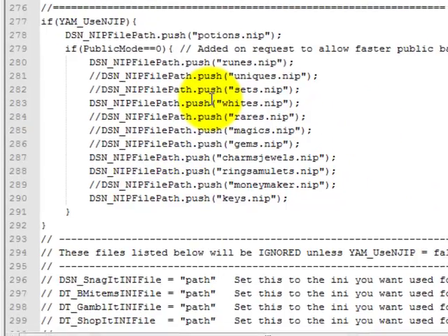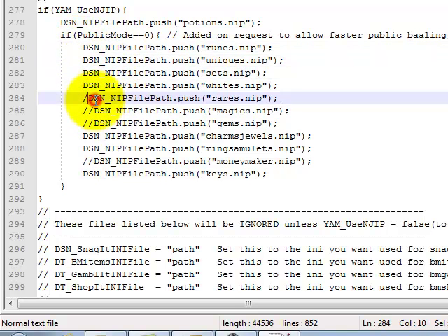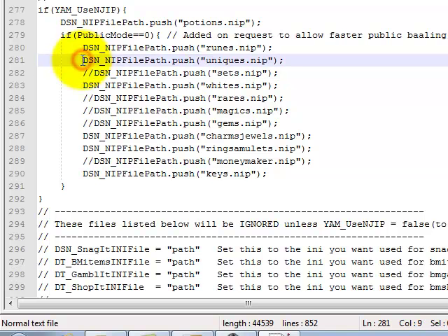This is your NIP — the stuff you will pick up. Just add the slash slash or remove it from whatever you want. Like, I don't really care for rares. I don't care for sets. Uniques — I don't. Oh, I know what I did. I will keep rares.